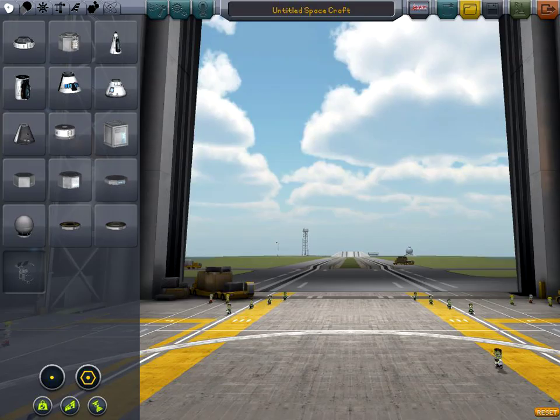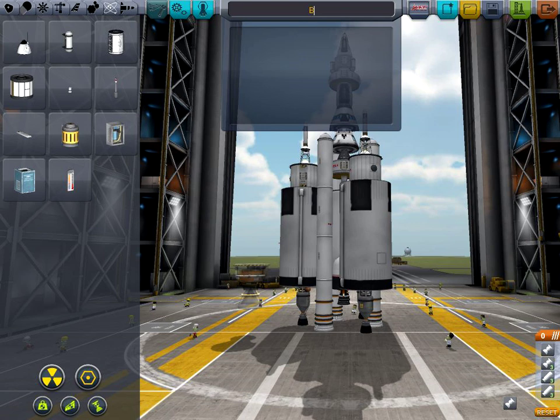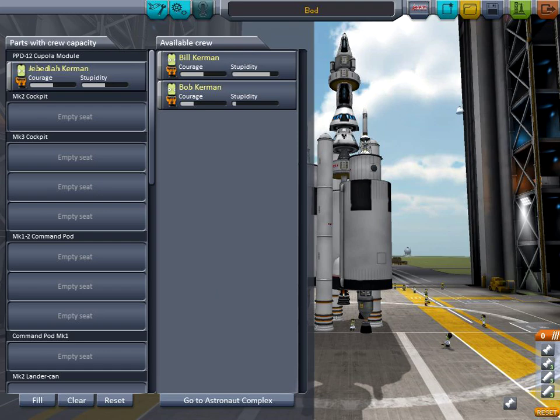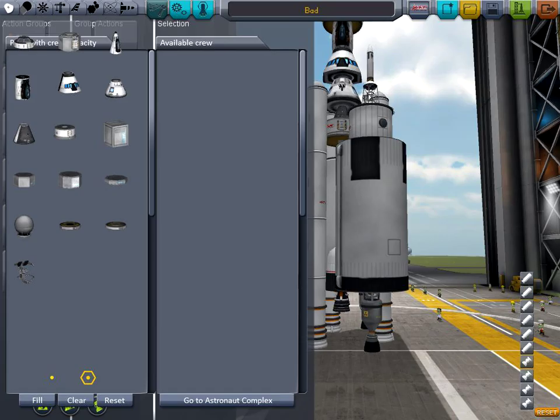Alright, your turn — make your one-of-everything rocket. That's better than I expected. I decide not to do absolutely everything. What are you gonna name it? Simplicity is good. Saving it — and now we need a crew. Let's crew it up.